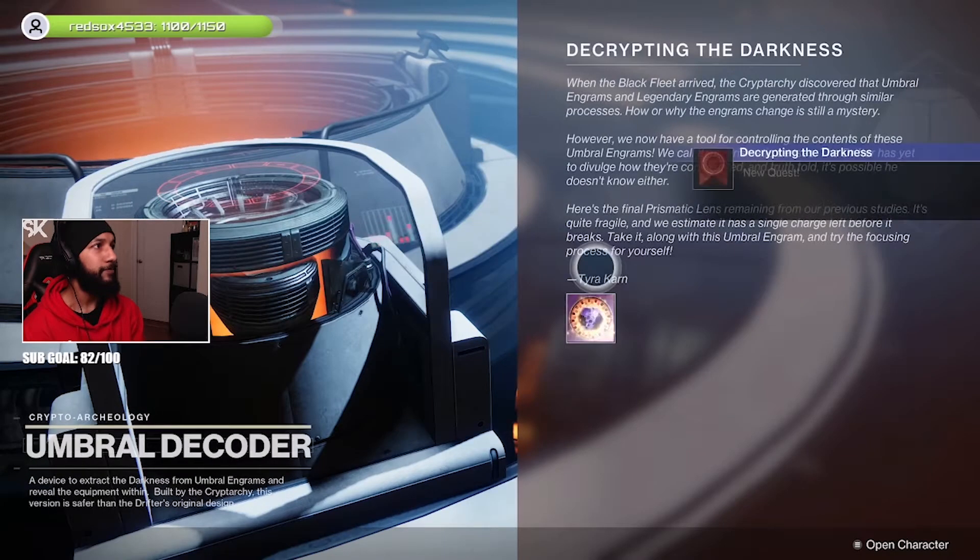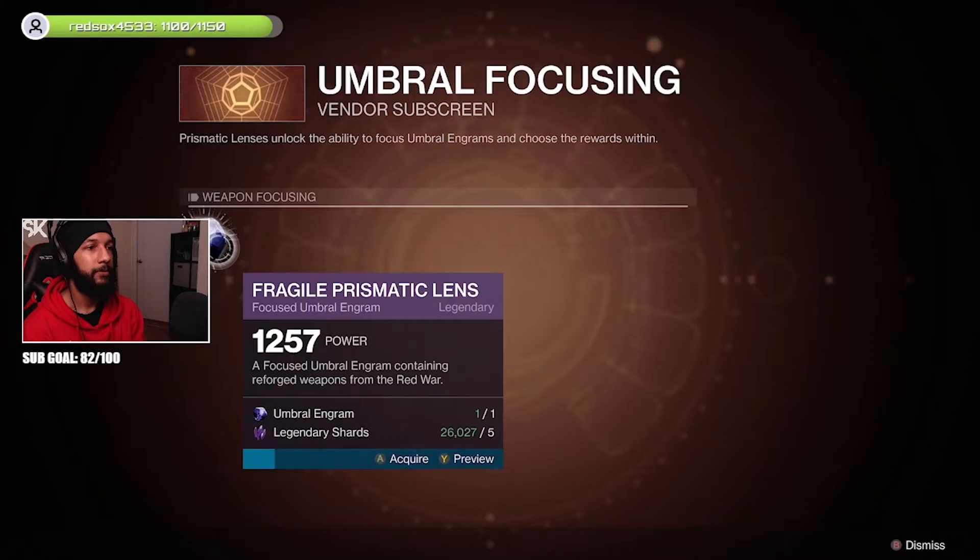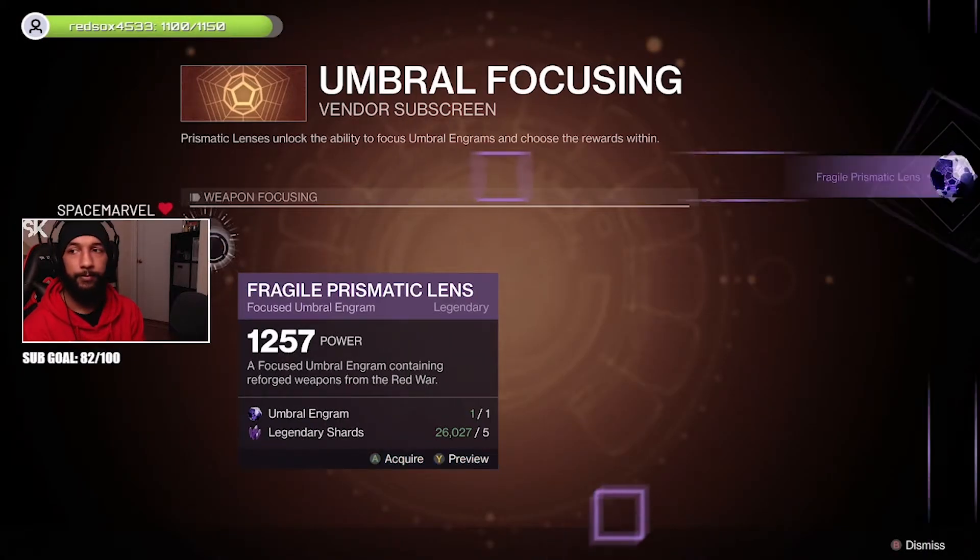If you're just starting out with the season you may not have access to this yet, but if you continue playing through the Season of the Chosen storyline, Tyra Khan will give you a quest where she'll give you an Umbral Engram and ask you to focus it and then decode it.